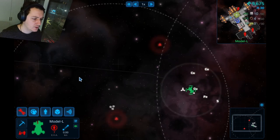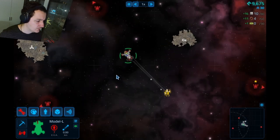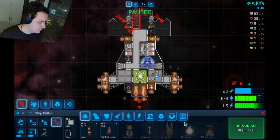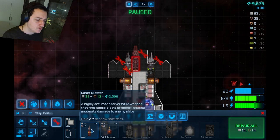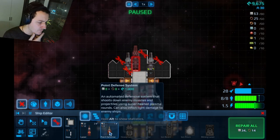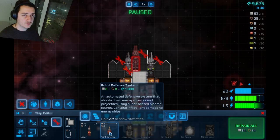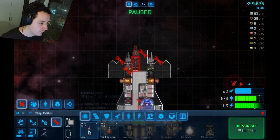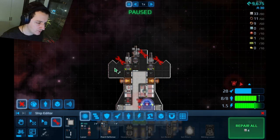Still don't get what this line is — maybe it's the path I took coming back. We also need to fix the ship — we lost a gun. I should have built another laser. There's a point defense system — an automated defensive system that shoots down enemy missiles and projectiles using superheated plasma. Can a point defense system shoot down enemy lasers? I'm guessing not — it says projectiles.